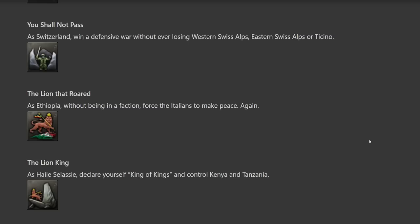'The Lion That Roared' — as Ethiopia, without being in a faction, force the Italians to make peace. Honestly not that difficult, but I don't know what they mean exactly by this description. It could be as simple as forcing the Italians to offer a white peace, or it could require you to take a certain focus that pushes the Italians out of your land, or even invade Italy and never accept a white peace event.